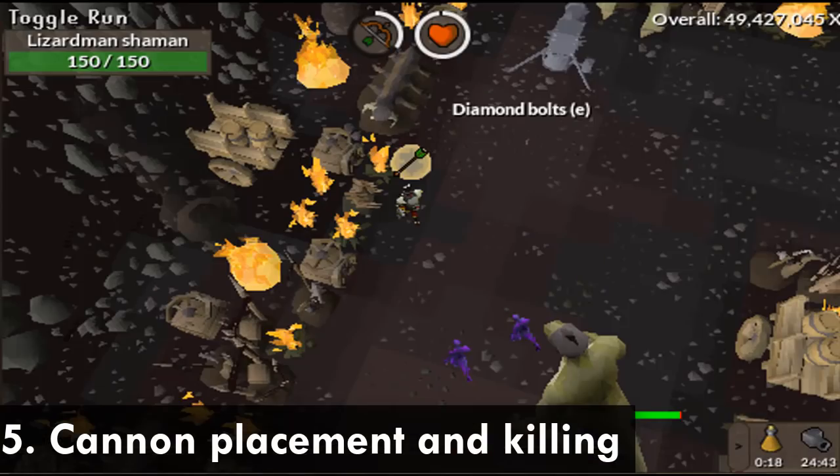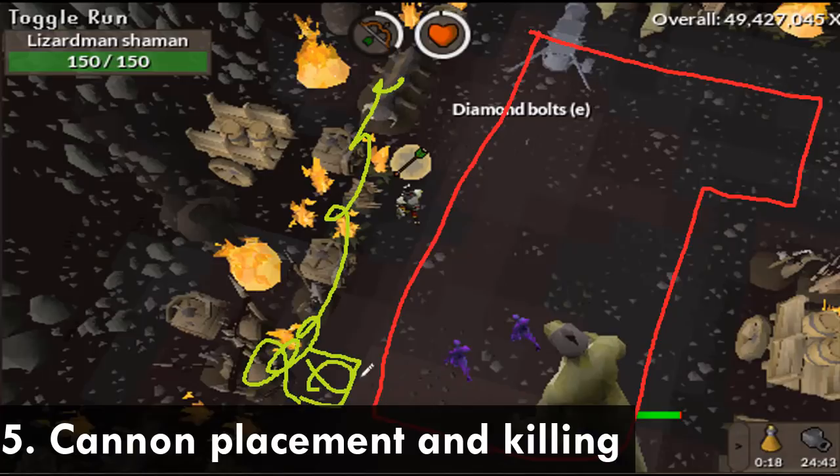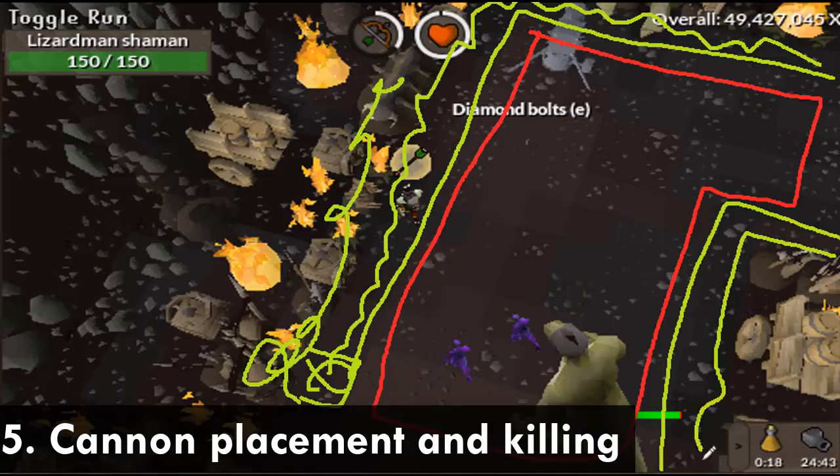About the jump attack — the Lizardman Shamans can jump you if you are standing in certain tiles, but if you're hugging the wall, meaning you're in the square right next to the wall, that area is a safe zone. You can walk there and they cannot jump you. There's also another safe zone next to that one, so I really like this corner placement for the cannon because I can make use of both safe zones.